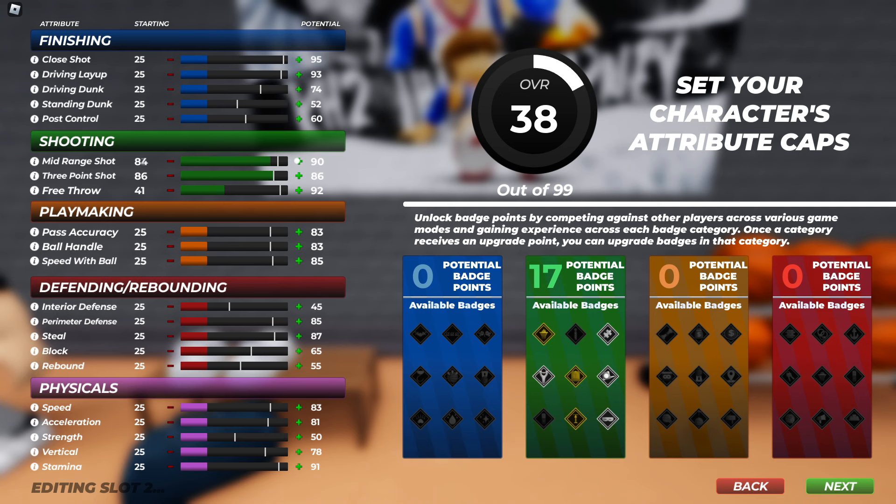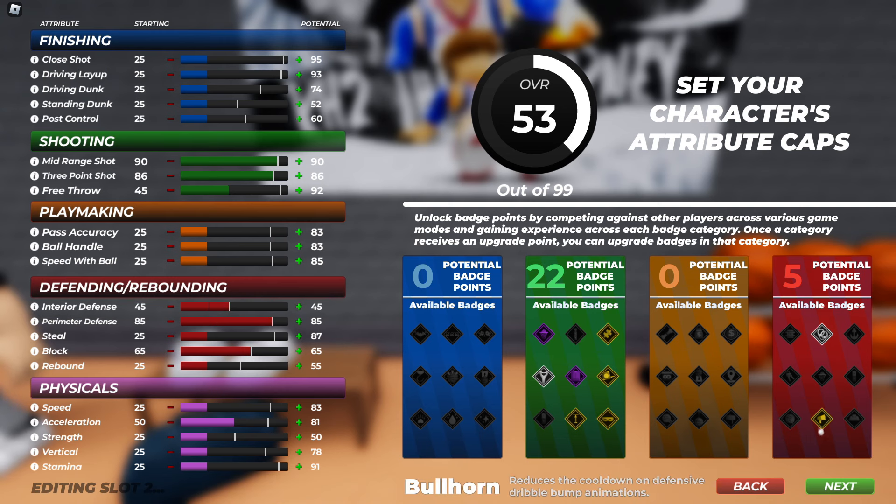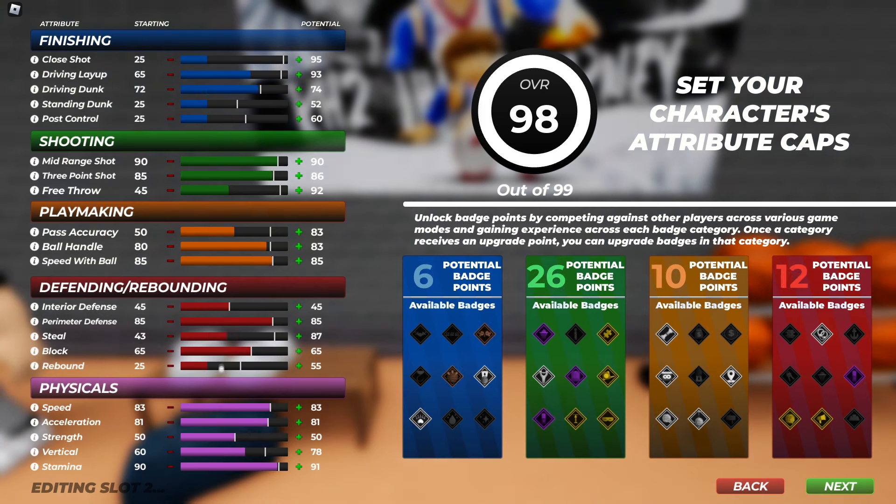I'm about to leave free throw personally, but if you want free throw you can go ahead. I'm getting block instead — somebody put my free throw the lowest possible. I'm just gonna max out your defense. I go max out all your defense — block, interior, perimeter — because these block boxes are crazy. If only so what the badge you get, you get some music. It's a decent badge.